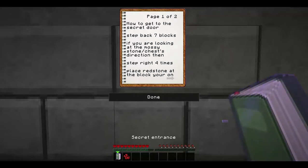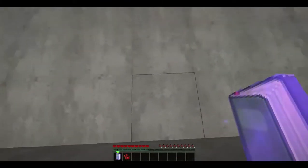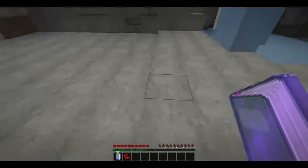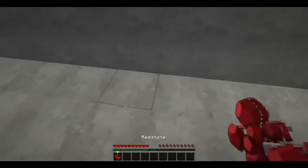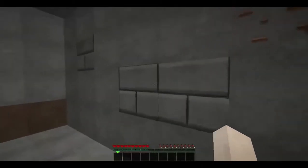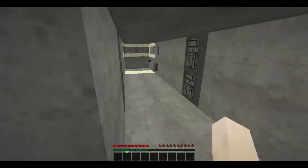You only need this once and the rest you should be able to remember. It reads: 'How to get to the secret door — step back seven blocks if you're looking at the mossy stone slash chest direction.' So step back seven times, to the right four times, then place redstone at the block you're on, and look to the left. A door actually opens and it's completely flush with the wall — no one will be able to see it at all.